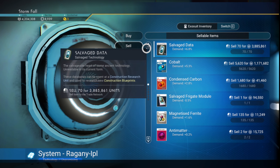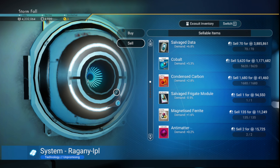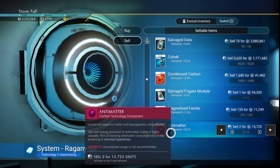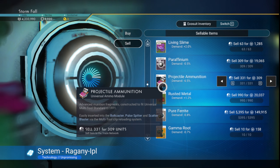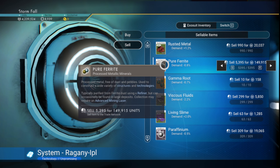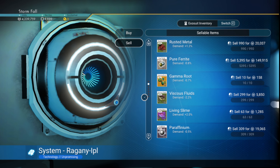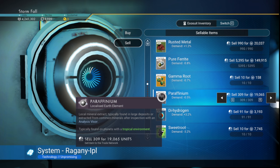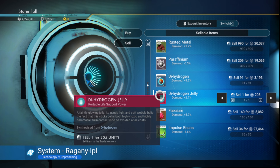Okay, we need to clear our inventory. Visceral goo — I don't know, we sell the salvage data? No, we need to keep the salvage data. I don't need the living slime right now, or the visceral goo, or the gamma weed for this.